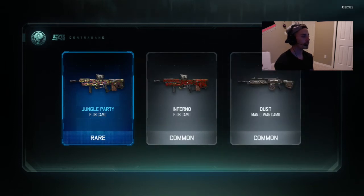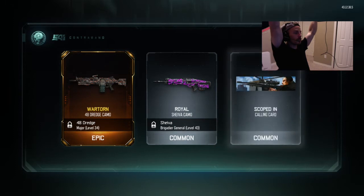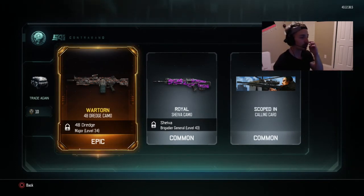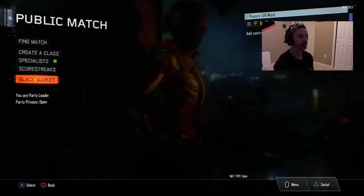I never use that gun, but I'm gonna be going for dark matter so eventually I'll have to use it — so that's awesome. We got two more of these. Yes! I've been using the LMGs a lot lately and that one's sweet, I've seen that one online. I'm stoked about that, this is actually pretty good for common supply drops. Okay, last one — nope, that's actually a really cool camo, it's just common.